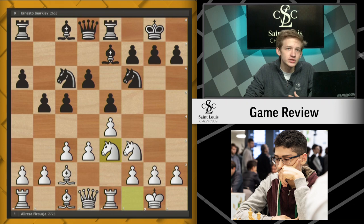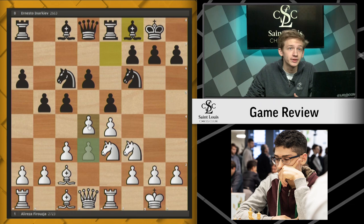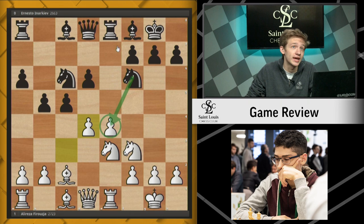This is really telegraphing that he's not looking to play d4. The reason is this knight is not well placed if that push is what he had in mind — you're interfering with this rook's defense of the e pawn. So you can imagine, after Bf8, which was played, if you attempt something like d4, you're actually going to run into some pretty immediate problems where the pawn is simply going to be hanging, thanks to the pressure of the black pieces on the e file.